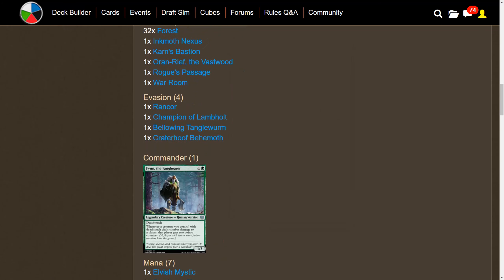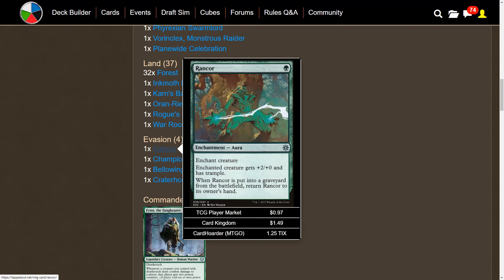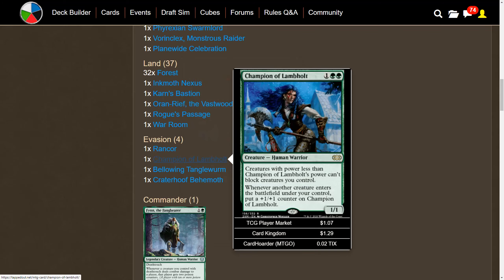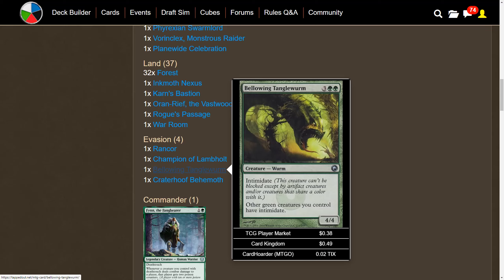For evasion, Rancor gives plus two plus zero and trample alongside death touch — it's powerful and keeps coming back. Champion of Lambholt gets big with all our small creatures entering, then all our creatures become effectively unblockable. Bellowing Tanglewurm gives other green creatures intimidate, so they can't be blocked except by artifact or green creatures. Craterhoof Behemoth is overkill, but gives your creatures trample and massive power — even without poison, you could just kill opponents with regular combat damage.